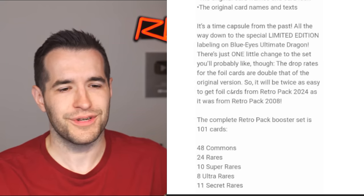There's one little change to the set: the drop rates for four cards are double that of the original version. There's no collector rares, no ultimate rares, no ghost rares — nothing high rarity in here. Do we need double drop rates? I feel weird about that. It's kind of what they did with the 25th anniversary — they made it so you get a secret basically every box. It's not the same experience as opening old school. You want it to feel like the same experience, but it's twice as easy to pull. Instead of getting like six or seven in a booster box originally, you get 12 or 14. I'm not sure if I like that.